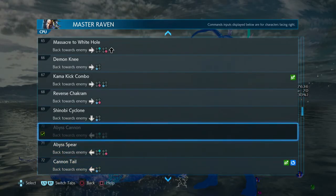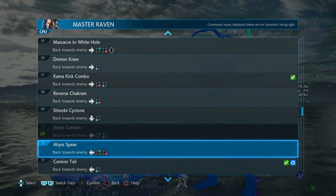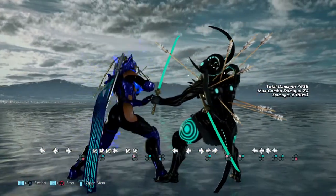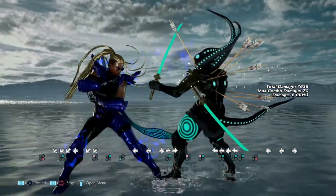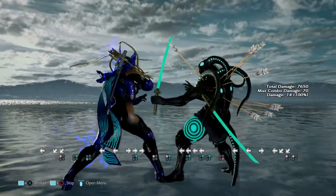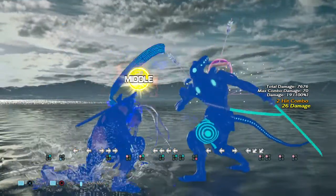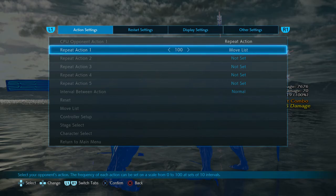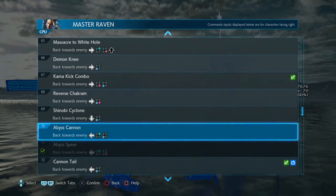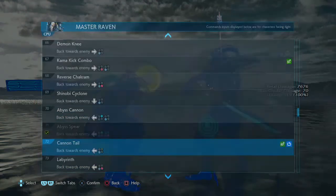Abyss Cannon — that was back turn back to 3, then back turn back to 4. This is probably something you're better off eating — it's safe on block, and I'm pretty sure if they were trying to risk a counter hit they'd do this and get themselves launched if you do block.